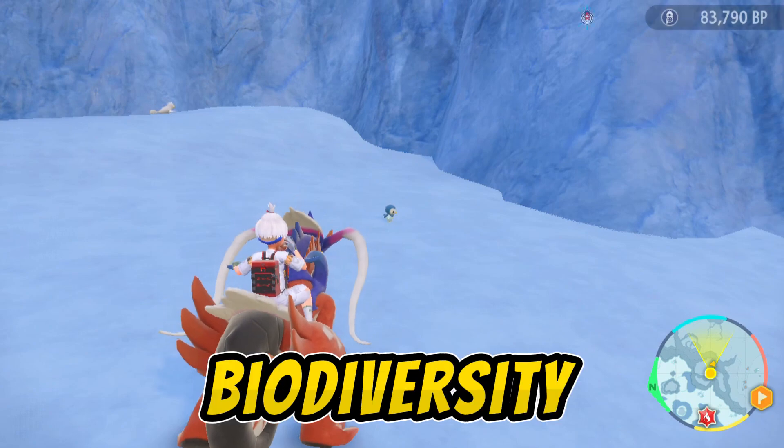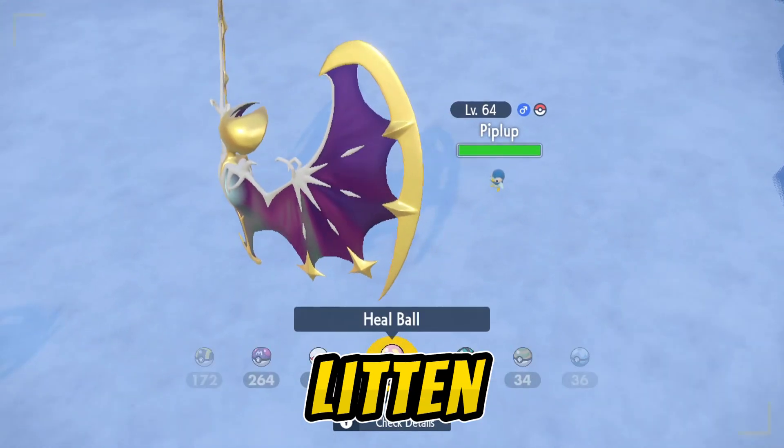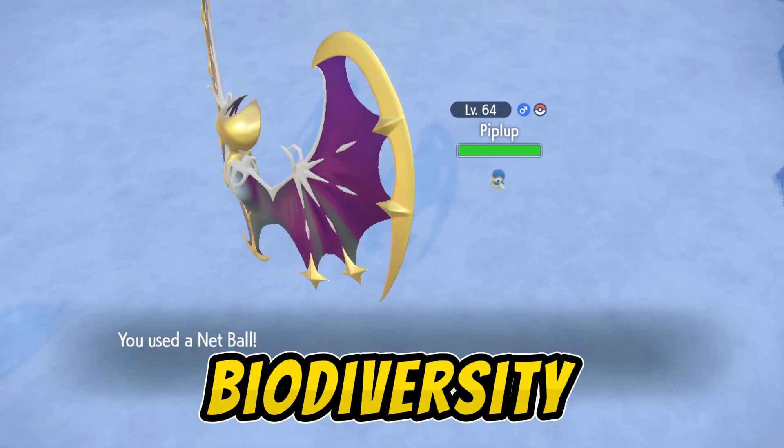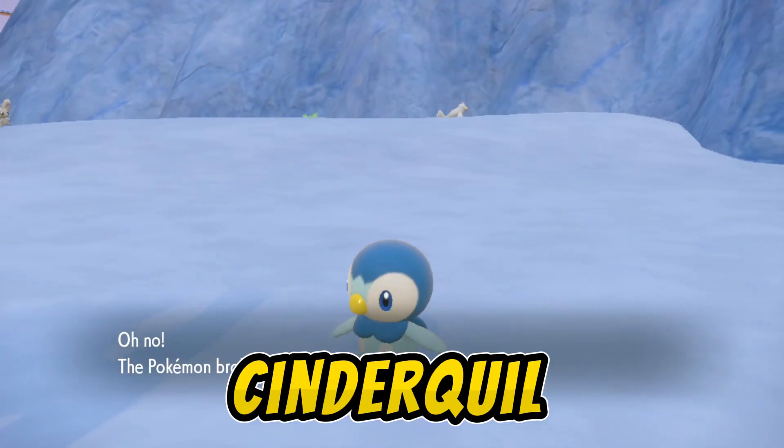Boost Canyon Biome Biodiversity to unlock Squirtle, Chespin, Trico, Turtwig, Tepig, and Litten. Boost Polar Biome Biodiversity to unlock Torchic, Chimchar, Piplup, Oshawott, Scorbunny, and Cyndaquil.